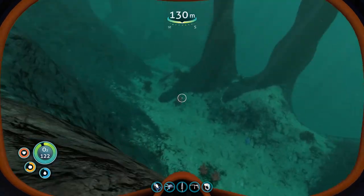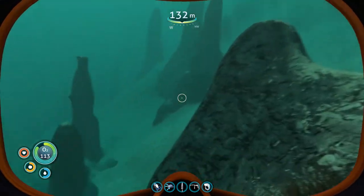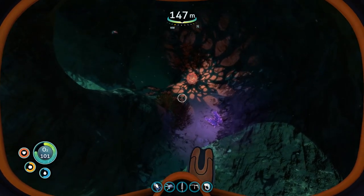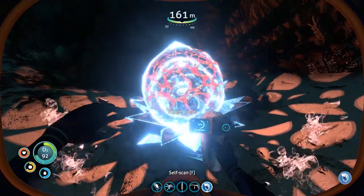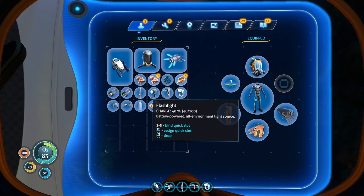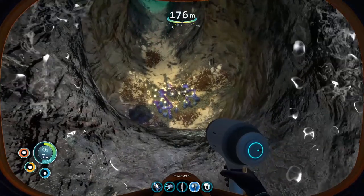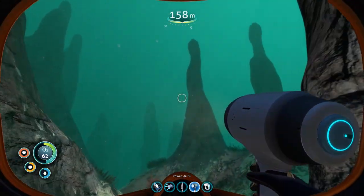Oh, is that gold? All right, there we go. What is this? This is so cool - a rouge cradle! That's kooky. I need a flashlight here. Let's go get a breath of air and then go exploring the shelf a little bit more. Hey there's a reefback right there.